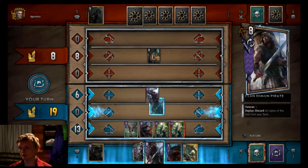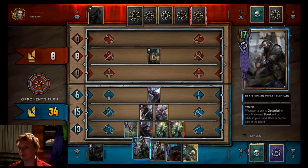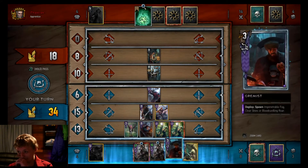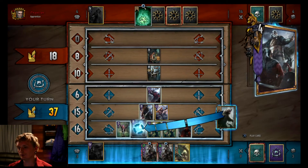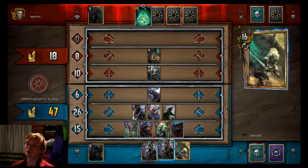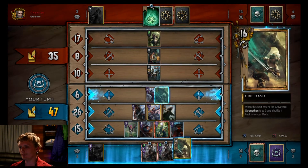Play a pirate - do a Freya then a pirate. Now get out Ciri again. We don't need our Queensguard. Dimun bomb - you're obviously saving for one of my guys. Just gonna play Grimoist now, turn one of these guys into a bear. I think we got this.